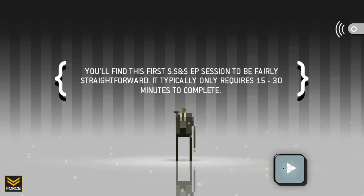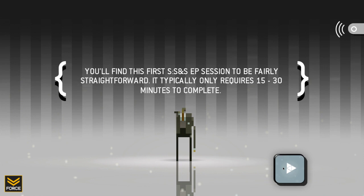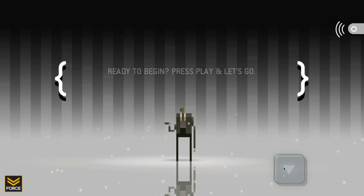We are profoundly grateful that you have chosen to participate in this experimental treatment for acute soul sickness. This game has an interesting tone about it. You'll find the first Sword and Sorcery session to be fairly straightforward — it typically only requires 15 to 30 minutes to complete. Ready to begin? All right, let's go.